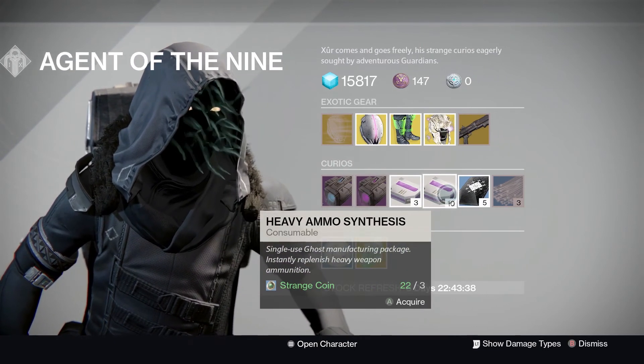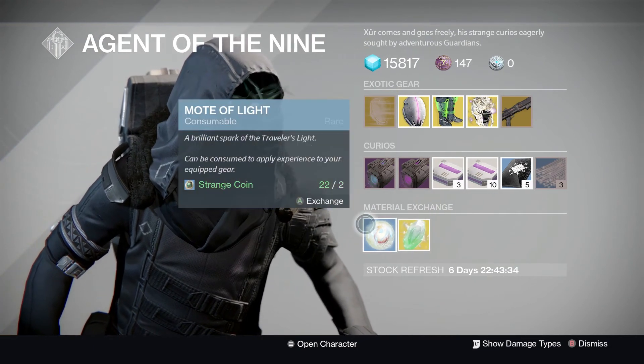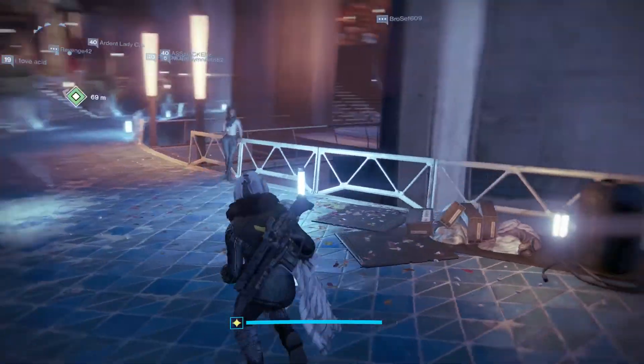He also has Plasma Drive, Void Drive, Heavy Ammo Synthesis, Three of Coins, Glass Needles, Exotic Shard, and Motes of Light. That's what Xur has for you this week.